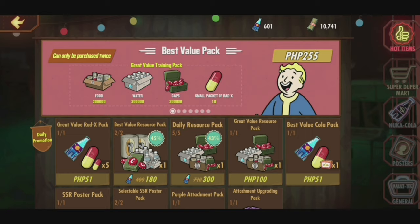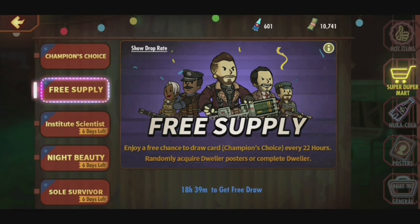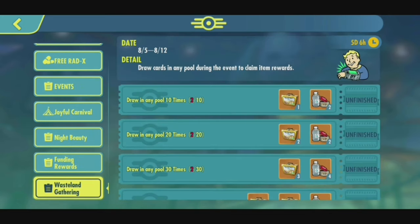I need 11,400 to draw 50, but if we include the free draws — the free supply I already have — I've already drawn two. If we go to Wasteland Gathering, that leaves me 8 draws. Eight draws is basically 2,144, and for 40 draws that's 9,120, a total of 11,264. So yes, I do have the money. It's time to draw and see if Chow's a winner or not.